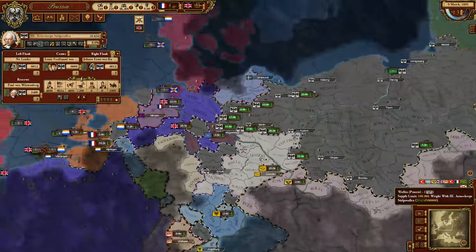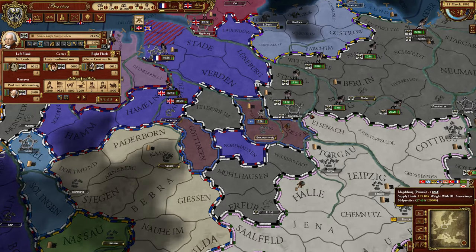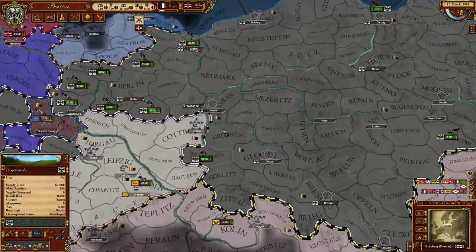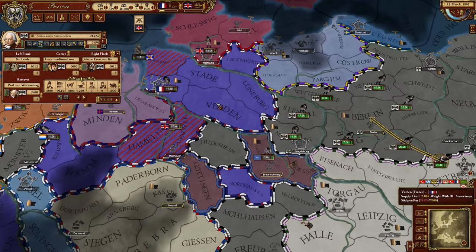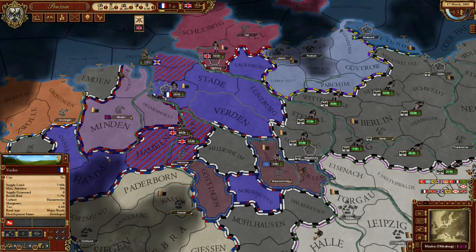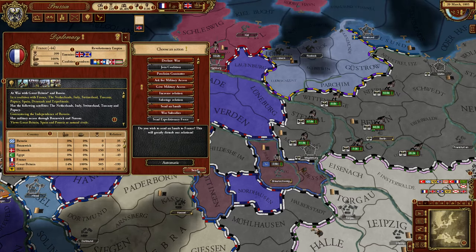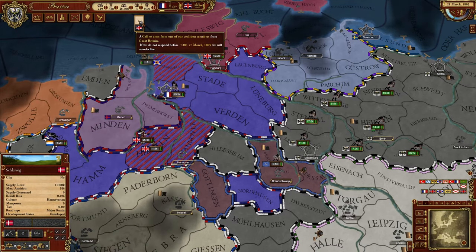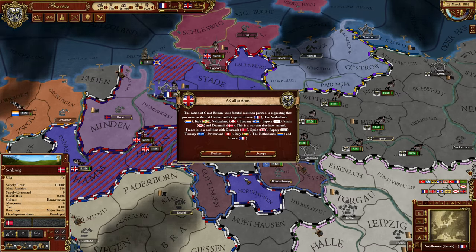Perfect time to build universities — education is important. Can I invade here? I first need to declare war to cross them. Call to arms — now it's over. The war will start now and we are probably at war. You will see it is very straightforward.